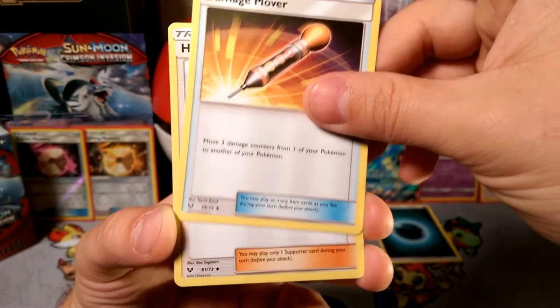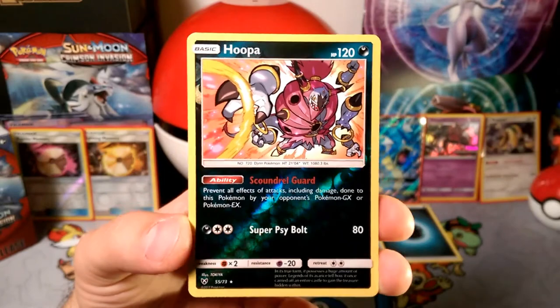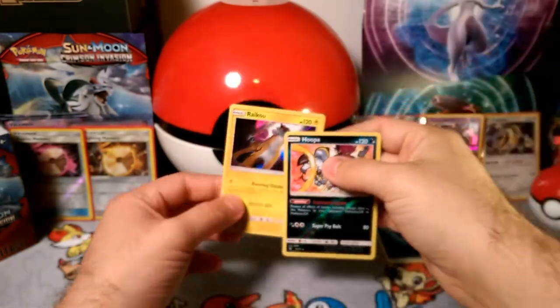Damage Mover — you can use that in Drampa. Reverse Foil is a rare Hoopa, now that's a point. And our rare is Raikou, the Booming Thunder.